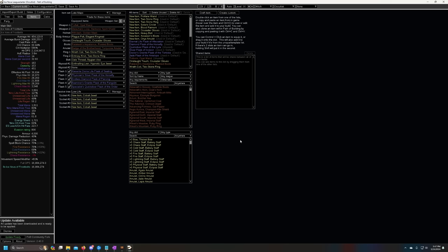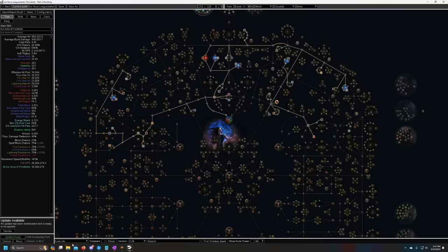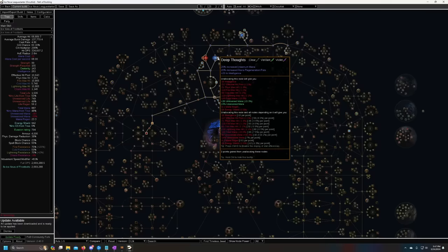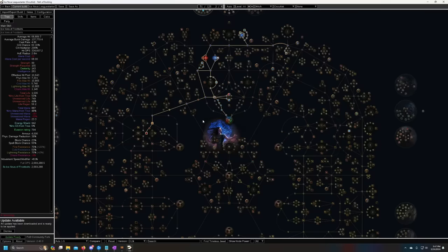The next breakpoint is Act 4, when you get Spell Echo. Spell Echo will more than double your mana cost, so you'll want to run a fairly high level Clarity and have mana regen nodes allocated in the passive tree. You'll probably also want a mana flask just in case. If you're only using a three or four-link Ice Nova, those mana regen nodes and Clarity should be enough.